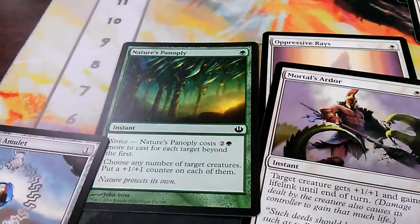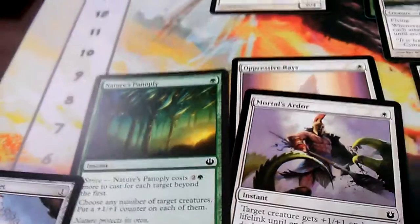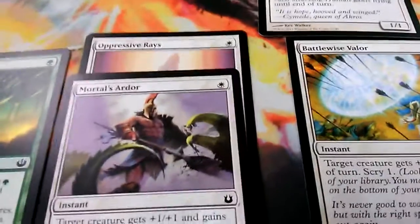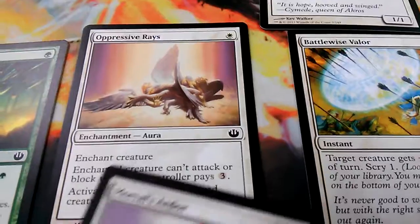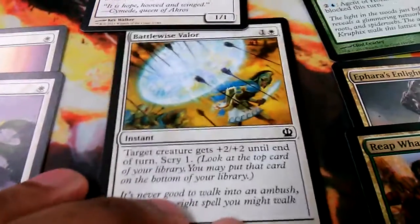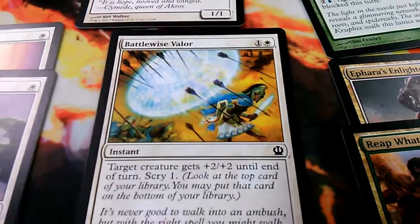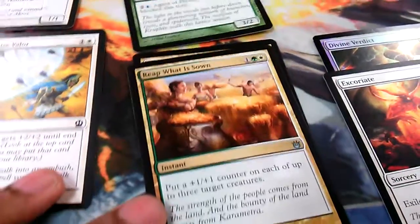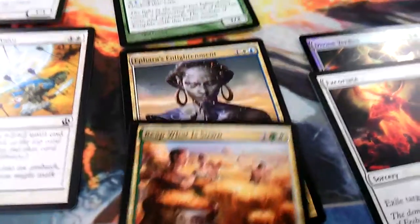I have Nature's Canopy, which has two strive costs and puts a number of +1/+1 counters on each creature targeted. Then I have Mortal's Ardor, which gives +1/+1 and lifelink. Oppressive Rays is another all-star in this deck. I have Battlewise Valor, a two-mana instant that gives +2/+2 and lets you scry. Then Reap What Is Sown, which puts +1/+1 counters on up to three creatures.